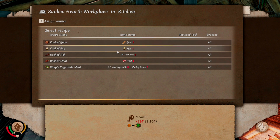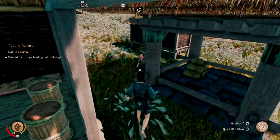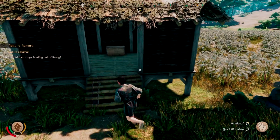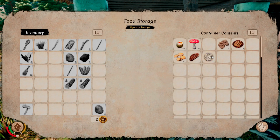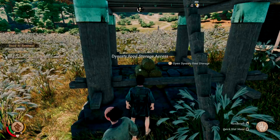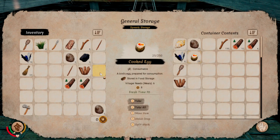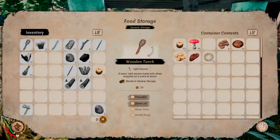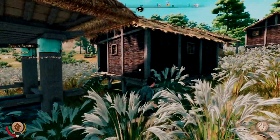You just need to make sure you have the actual ingredient in, preferably, your food storage. I can't remember if this can go in your general storage, because they kind of changed how storage works. Let's take a look — yes, it can go in here. So just make sure you have the ingredients either in your general storage or in food storage. I recommend just having food storage because it's right there and I have my kitchen close to it.